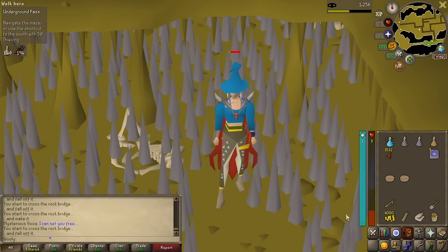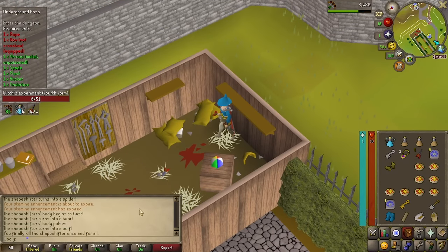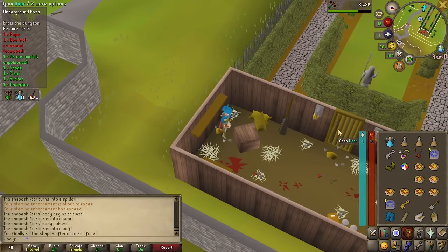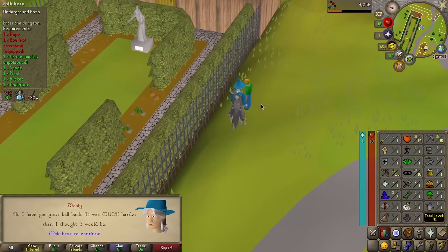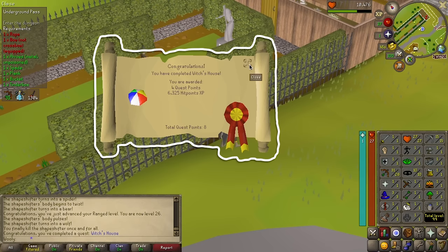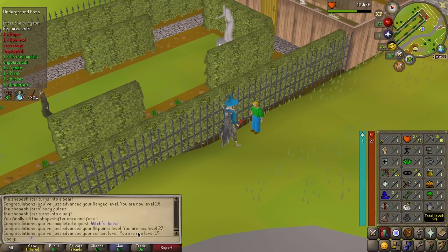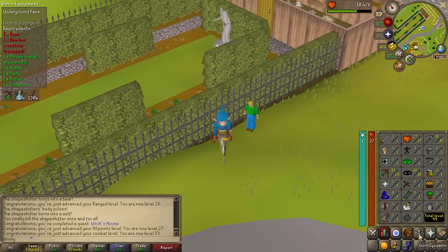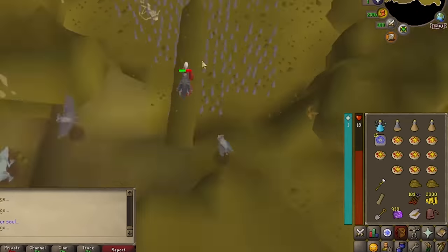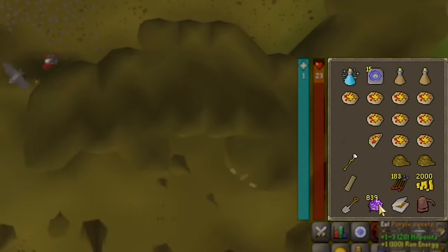Alright, time for a slight change in plans. We stopped off at the witch's house to pick up some quick HP levels. Quest complete, earning us 4 quest points. That also brings us up to 27 HP and 19 combat. We returned to the obstacle course, but things really didn't go our way. I decided to take a break and work towards another goal.